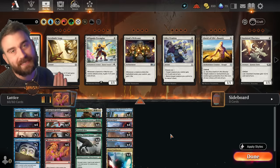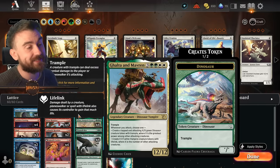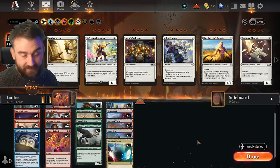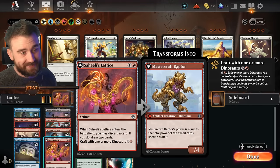We're essentially only playing Galtas because all the Galtas have power 12, which is the highest power of a dinosaur we can have. So we have Galta and Maverin, Galta Stampede Tyrant, Galta Primal Hunger. Of course we're never gonna play these cards — we're only gonna exile them with Sahilis Lettuce to be able to activate this as quickly as possible.